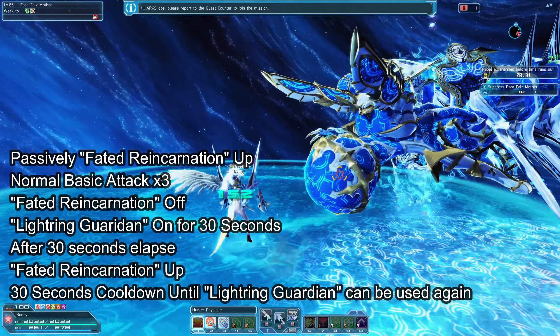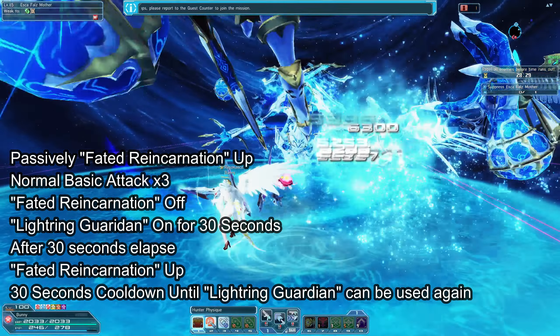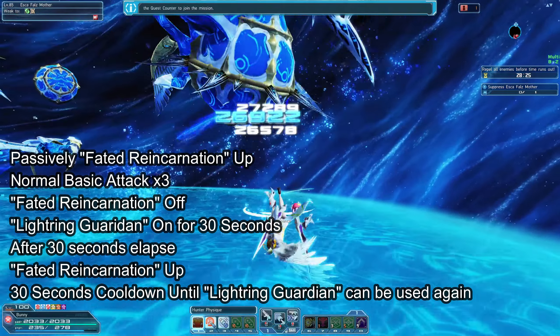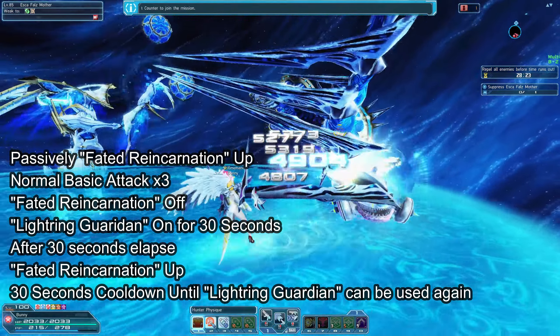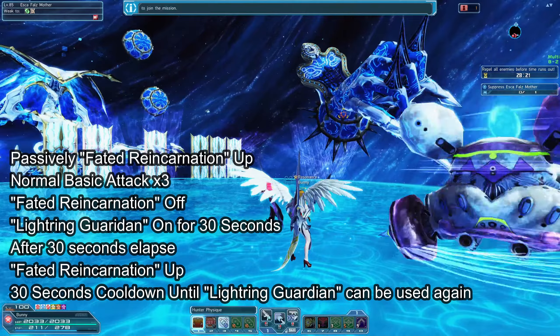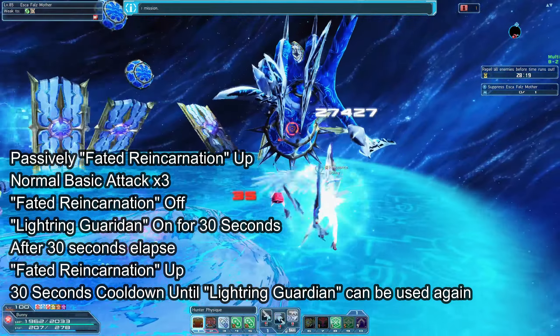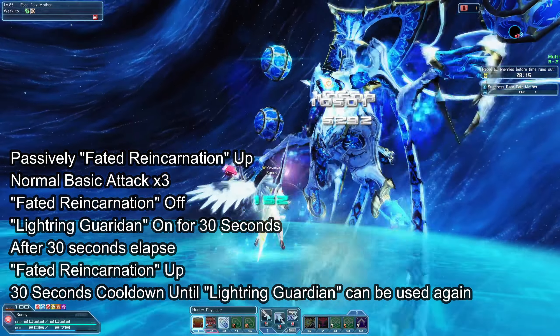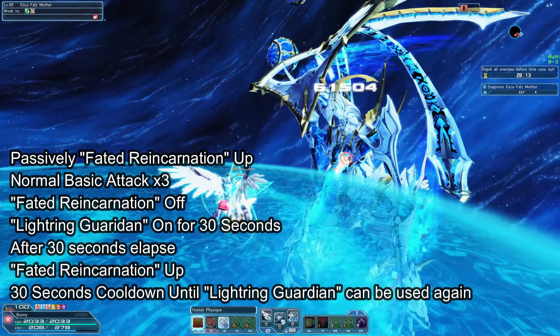When you attack 3 times, Fated Reincarnation gets cancelled out and changes to the other potential, Light Ring Guardian. When it's active, your damage increases by 18% and damage taken is reduced by 30% for 30 seconds. After that 30 seconds is up, the potential changes back to Fated Reincarnation and starts a 30 second cooldown before you can activate Light Ring Guardian again.